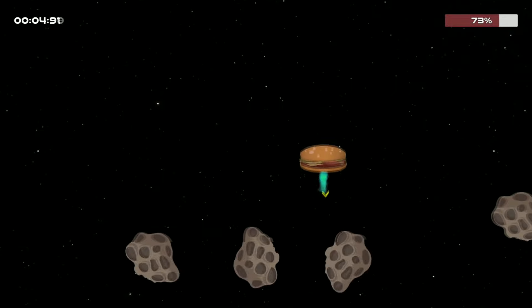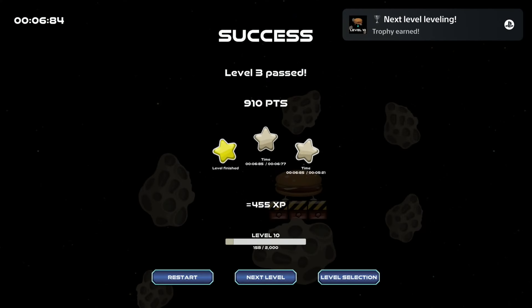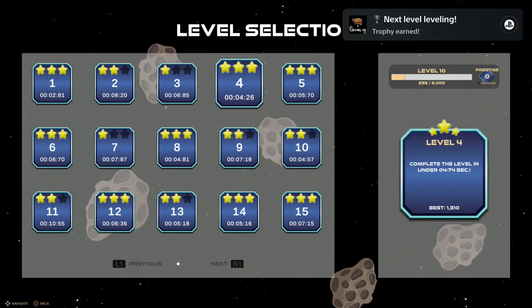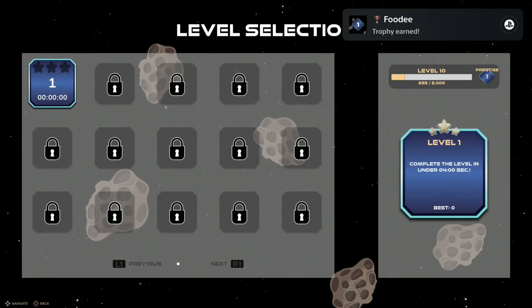If you have unlocked everything, your last step should be to go into prestige once. To do this, go to level selection and press the triangle button. This will reset your progress, but you will unlock another trophy for it.